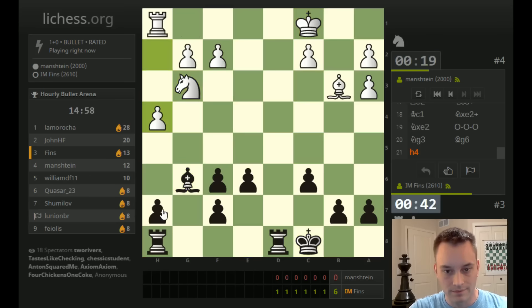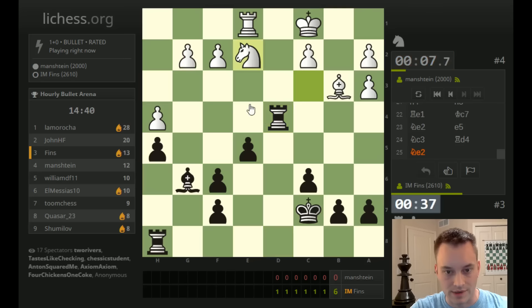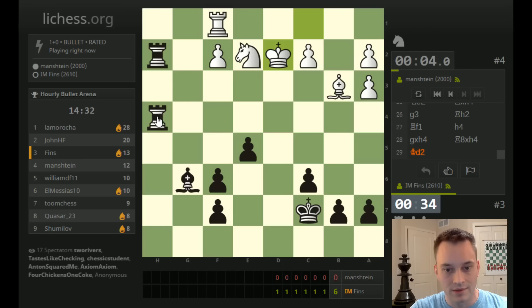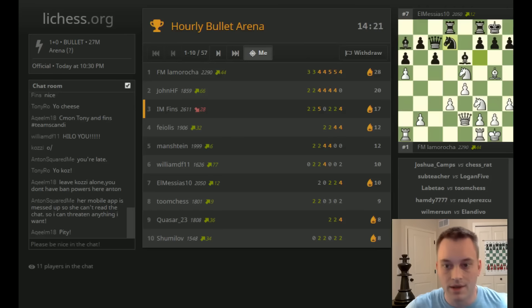Just defend against his kingside attacks, and the extra material should carry us to victory. Let's bring the rook up here hitting the pawn on h4. Next I'll grab some space — maybe b5 if he plays g3. He's allowing us to take this pawn, so let's do that. Bring the rook into the second rank. Push, push, push — gotta win fast, must win fast. It's imperative if we want to get back in this one. Rook f3 check, and he's down on time. So 17 points.